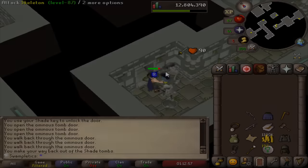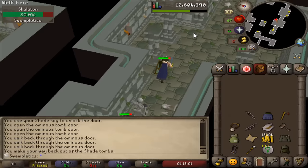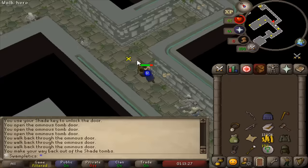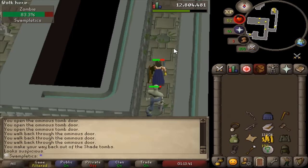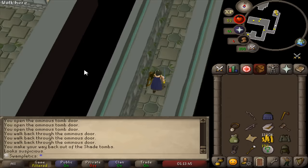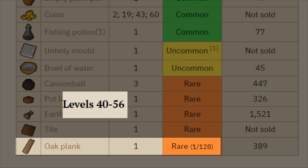The beautiful aroma of Tarn's Lair. I need to build a medium clue stash unit — obviously the one near the mausoleum, because that is where I'll be able to store the Mithril Plate Skirt and the Longbow. I don't want to be carrying those on me at all times, so I need two oak planks. The only way to get oak planks is from level 40–50 zombies inside of Tarn's Lair.